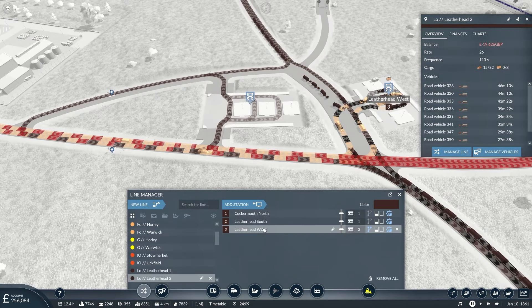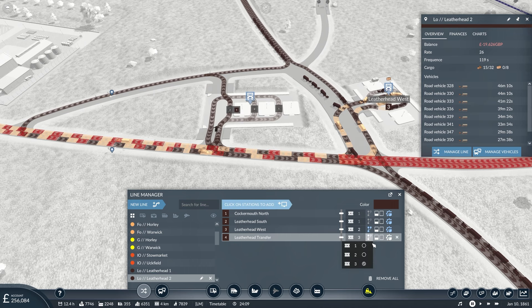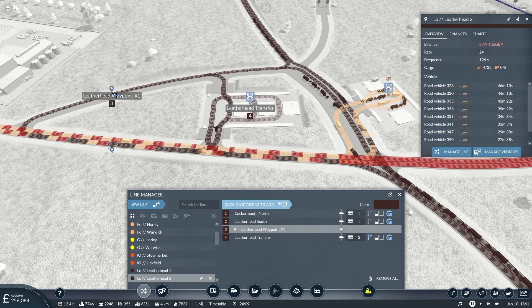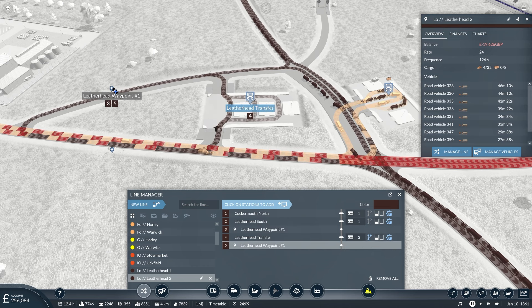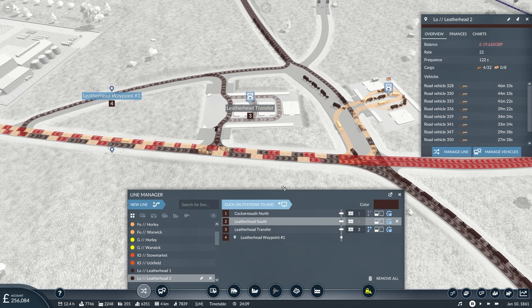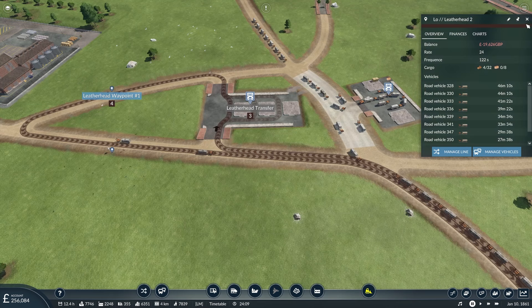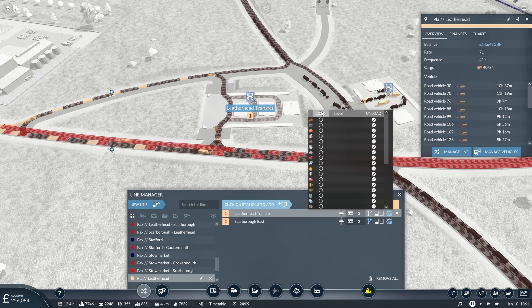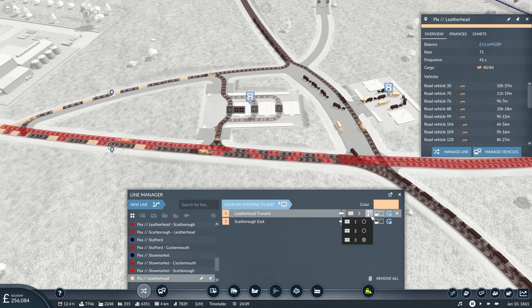Logs Two — instead of Leatherhead West, you're going to go here. Do that, do that, do that. And then you're going to come in like this, and then on the way out like that. Actually, when you come in you should be able to just do that. And then planks — you're not going to go to Leatherhead West anymore, you're going to go here, load up on planks, just use whichever berth is free. And you're set up and good to go.